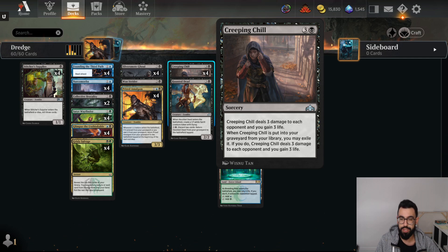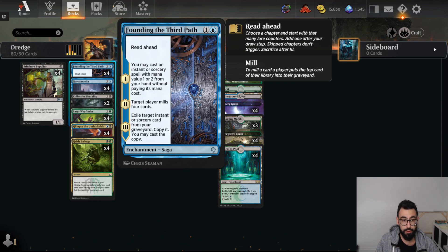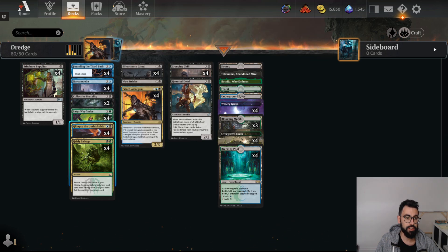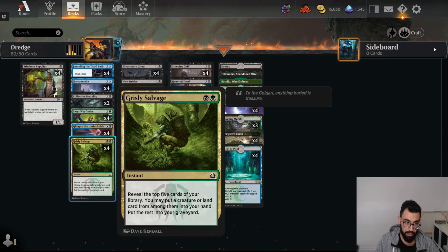It's kind of a free cast in a way. We have a bunch of ways to put cards into our graveyard. Stitcher Supplier mills, Founding of the Third Path mills, Narc Amoeba is a card that comes back from our graveyard, Sator Wayfinder mills, Glimpse the Unthinkable mills 10, Grizzly Salvage mills. So a lot of ways to mill in the deck.